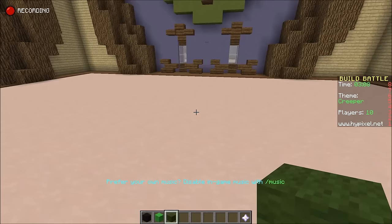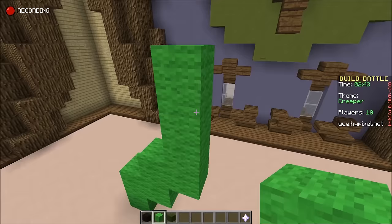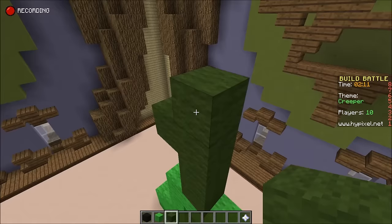I'm using this green wool as a platform to put the legs on and stretch them out like so. I like to make the torso a little different in terms of color.